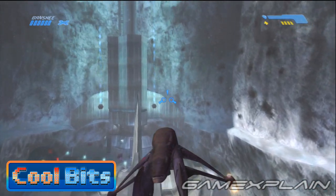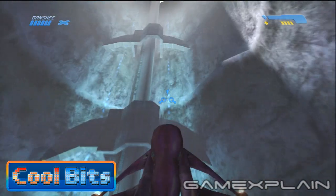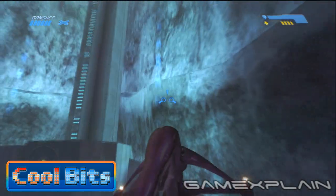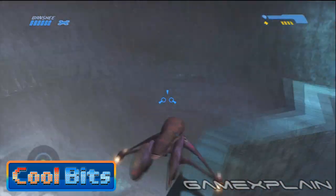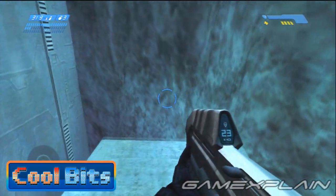There are three ledges that surround the Control Center's main pillar. Take your Banshee and fly it up to the middle one. Now carefully land on that ledge — it's easiest if you come in from the right side and land on the longest portion. Now get out and walk to the end of the walkway's right side. Now stand there and listen carefully.